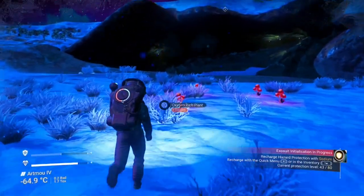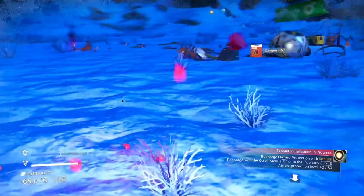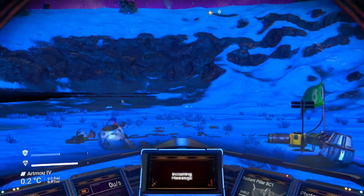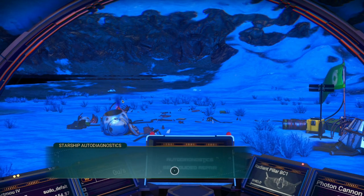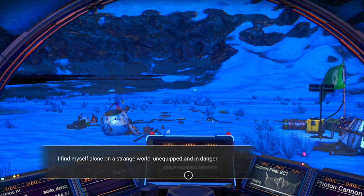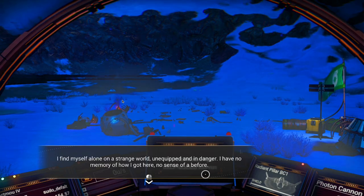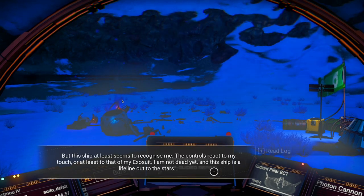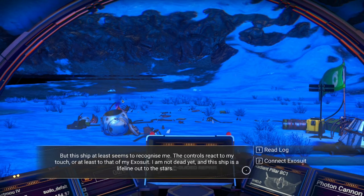The ships always have these oxygens nearby at your crash site — they let you make one of the items you need to repair the ships. I find myself alone on a strange world, unequipped and in danger. I have no memory of how I got here, no sense of a before. But this ship at least seems to recognize me. The controls react to my touch, or at least to that of my exosuit. I'm not dead yet, and this ship is a lifeline out to the stars.